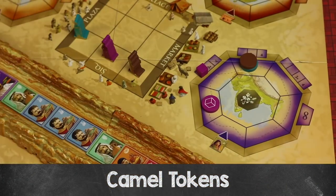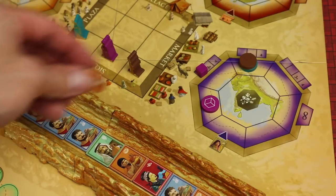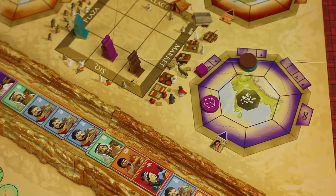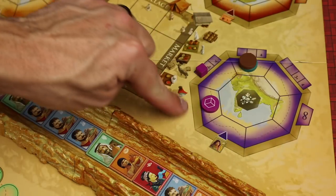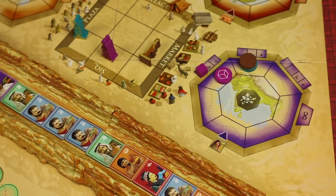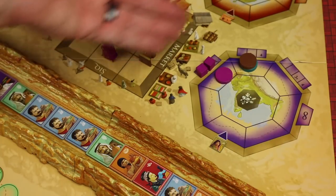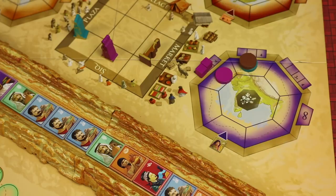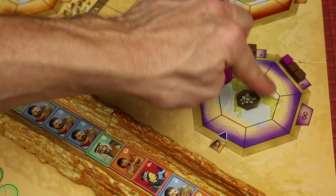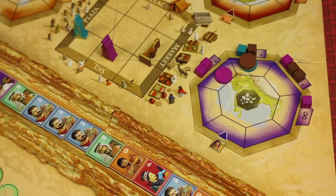What do camel tokens do? Anytime you're moving along any progress track, you can spend as many camel tokens as you have, returning them to the supply, and move one additional space per camel spent. So if you moved 12 and stopped just short of an influence spot, you could spend one camel to reach it and place your cube. It's a way of moving a little bit faster down these progress tracks. Once all the spots around a progress track are filled, cubes will be placed in the infinity spot, which can hold any number of cubes.